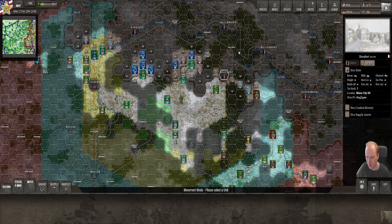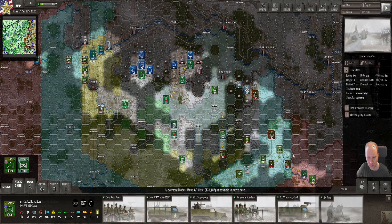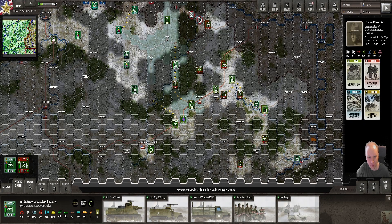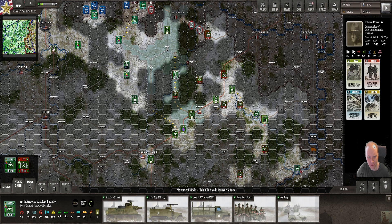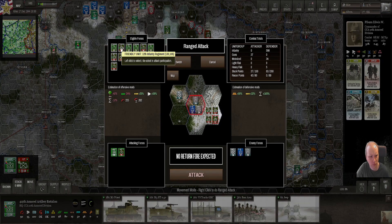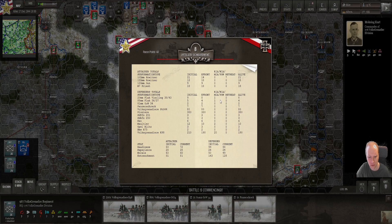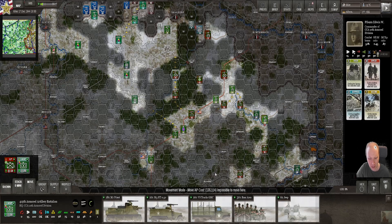We'll see what's in this city - if it's empty too then it's a really dumb move to go further because I'll get ambushed. Let's just use the artillery first. Moving them up as much as possible - using all 40 infantry artillery. The result: 188 infantry, one flag, two tracks, and 20 Volksgrenadiers - not very satisfying.